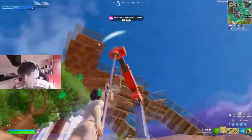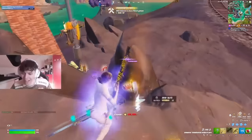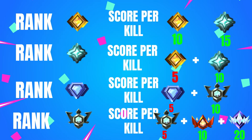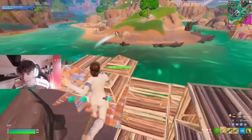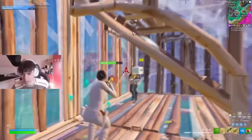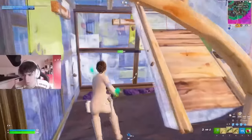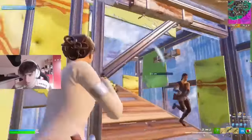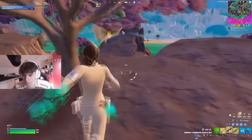Similar to losing points, each rank has a set kill point value, but the rank of the player you kill significantly impacts what you gain. This is most noticeable in Elite and Champion ranks. When I was in Elite rank, taking out Unreal rank players gave me a massive amount of points compared to killing a Diamond rank player — because Fortnite doesn't expect you to beat an Unreal player. Winning that fight rewards you with a huge bonus, potentially up to 15% points for a Champion player killing Unreal.